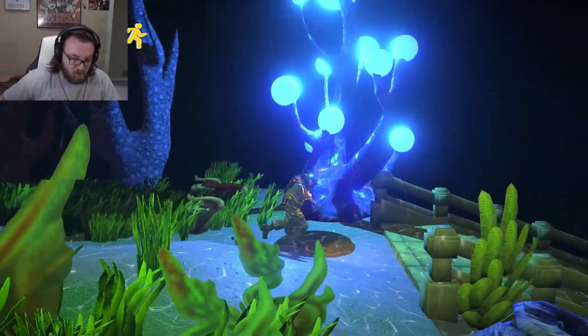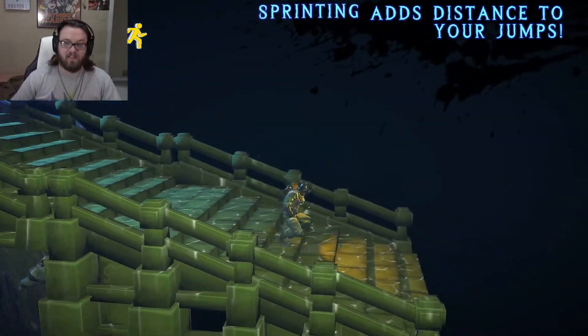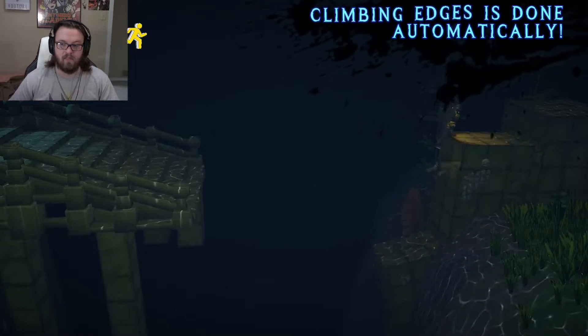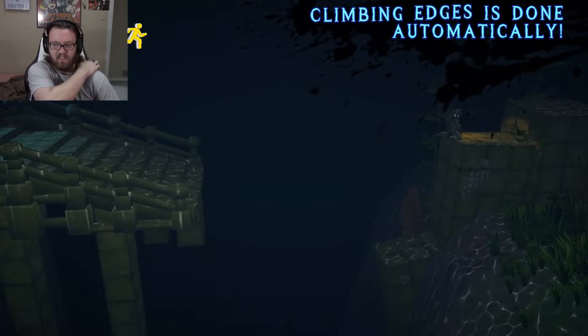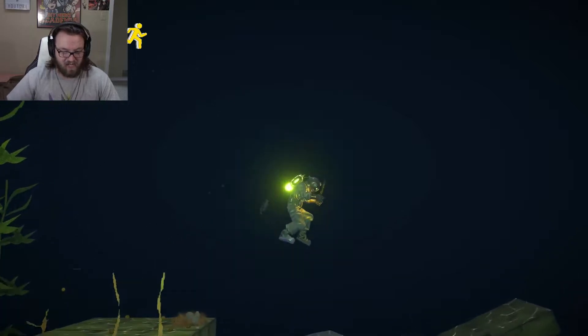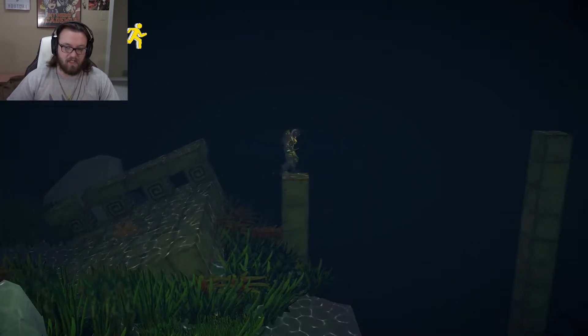I love that we're just running through the ocean with a knife in hand. Sprinting adds distance to your jumps. Awesome. Climbing edges is done automatically. Oh thank God, because if I had to press a button every time, I would probably forget after a while and just mess up. Because I've done it in other games. I would so mess up.